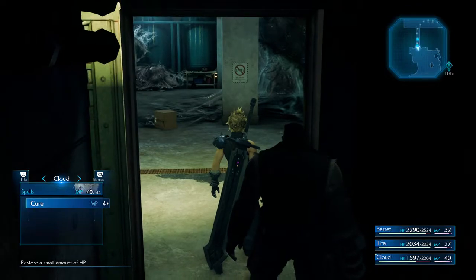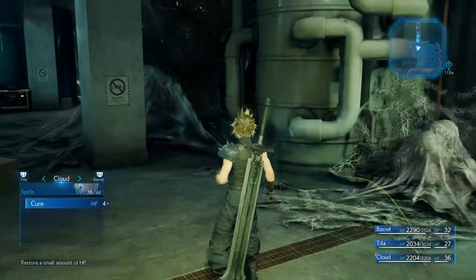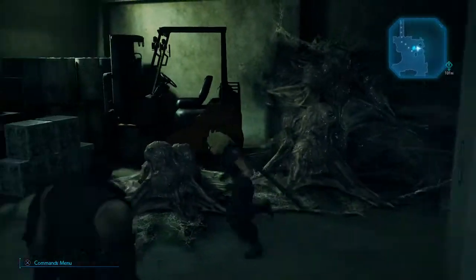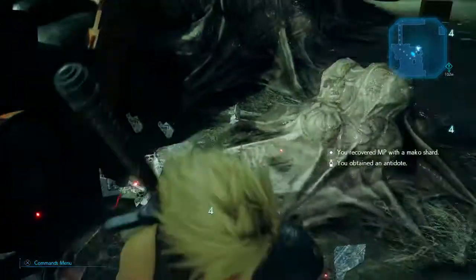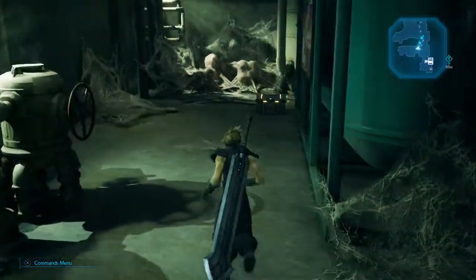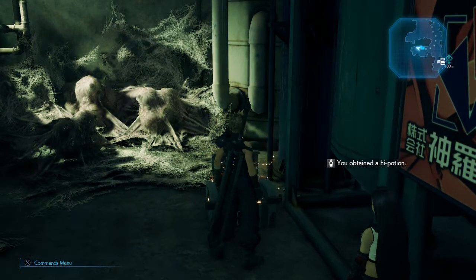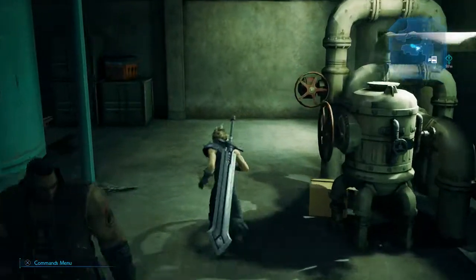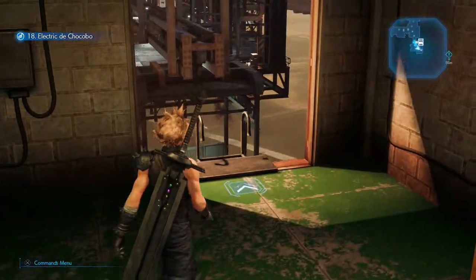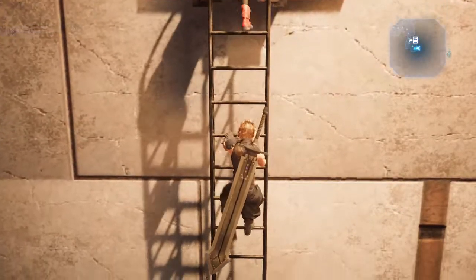99 potions. I think there's a chest in here somewhere. Yeah, there's a chest here — high potion, I'll take that. Electric DeChocobo. Now we can go back to the H1 sign and get on the middle platform.